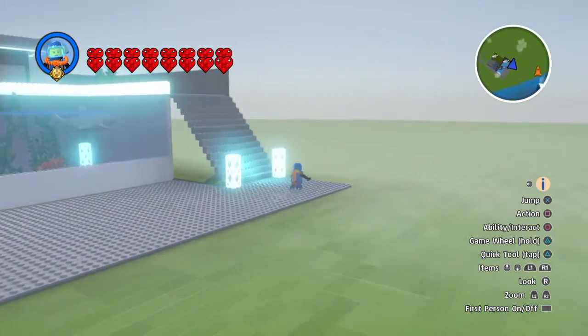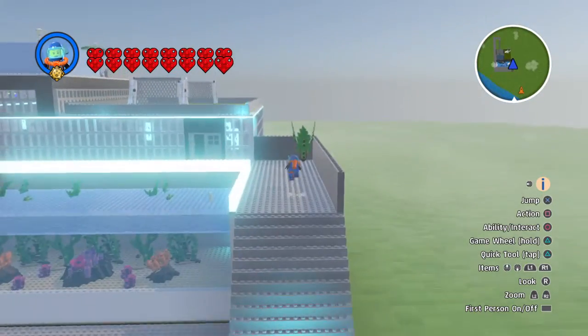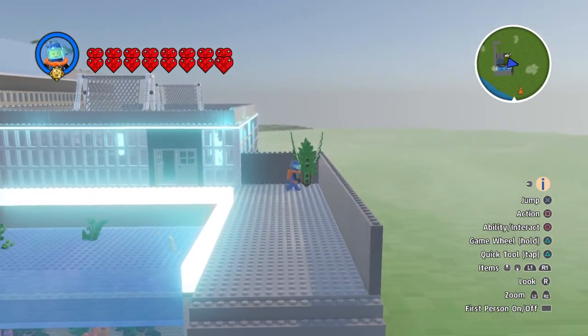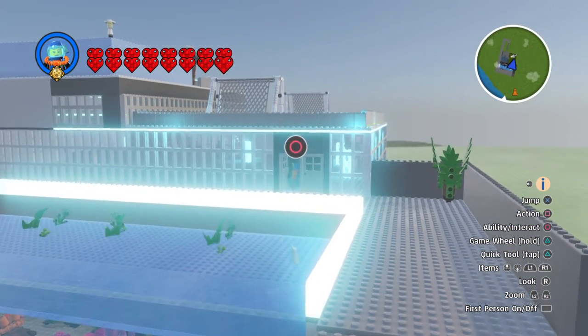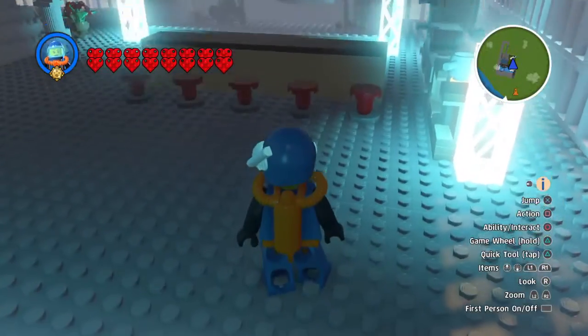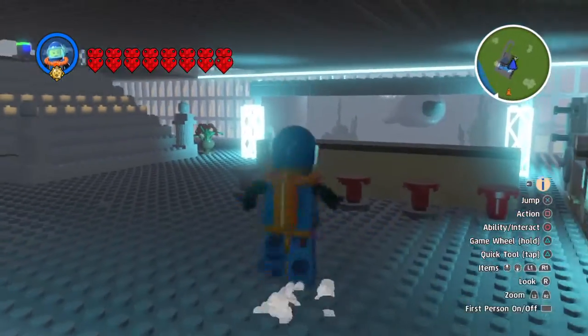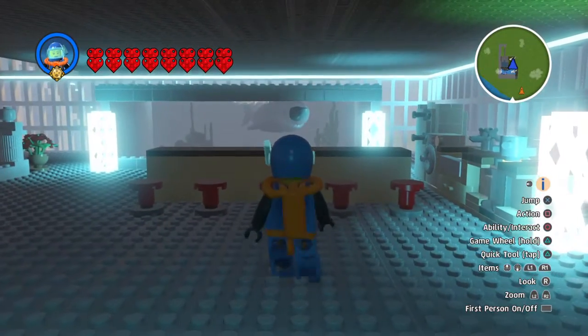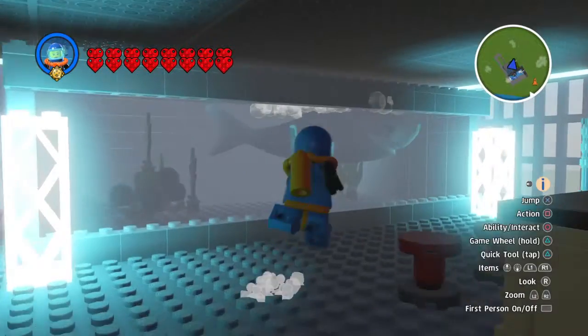Anyway, we're going on the tour, up the stairs. Yucca plant, pretty fly. We're going in the house now. This is the crib. This is the kitchen. I've got myself a little shark in the kitchen in the tank. His name is Steve.